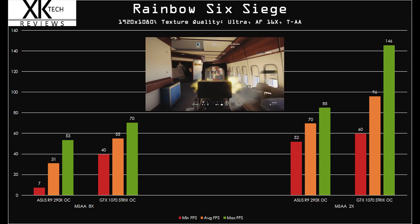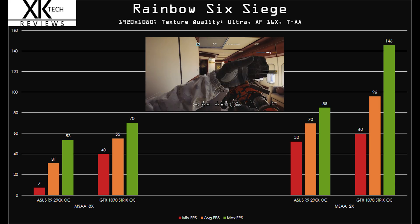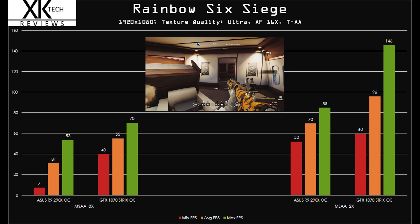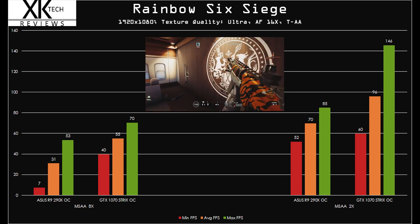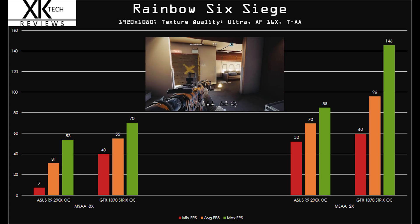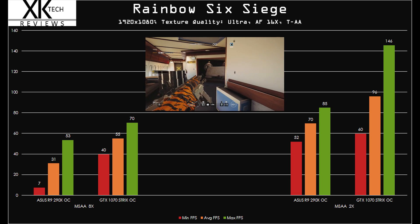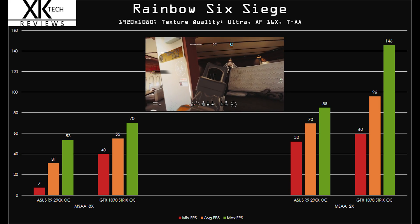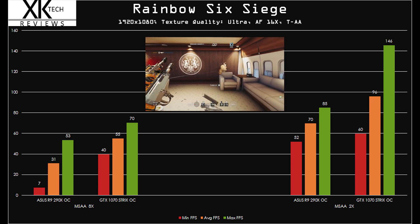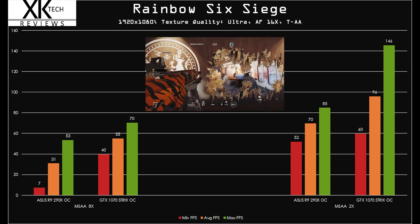Trying to maintain 60 FPS or even 30 FPS in GTA 5 at all times for smooth performance — that's where you get hit hard. On to Rainbow Six Siege: maxed out, everything maxed, TAA. At MSAA 8X we saw a really low drop at 1080p — could just be an anomaly. Keep in mind, in most built-in benchmarks you have to average out three scenes together. But at MSAA 2X, we're seeing 52 versus 60 — an 8 FPS difference in minimums. That's really where another CPU limitation shows up.